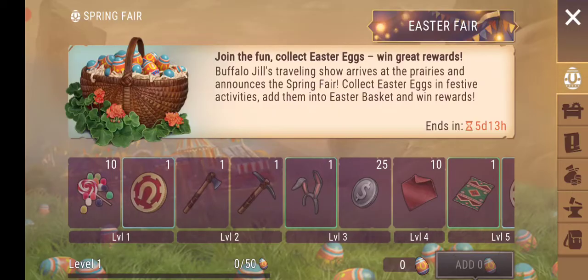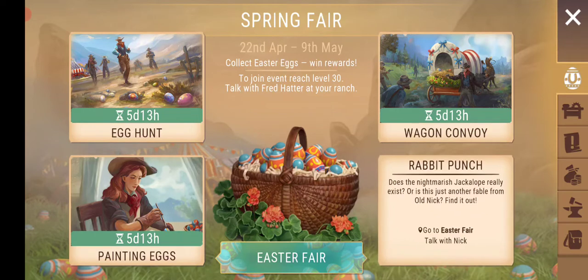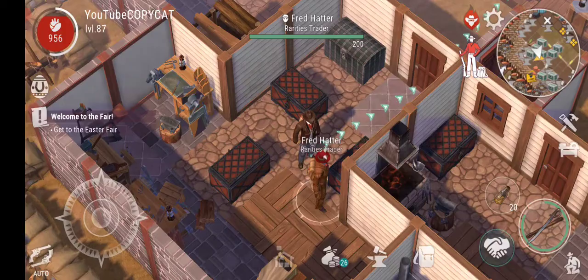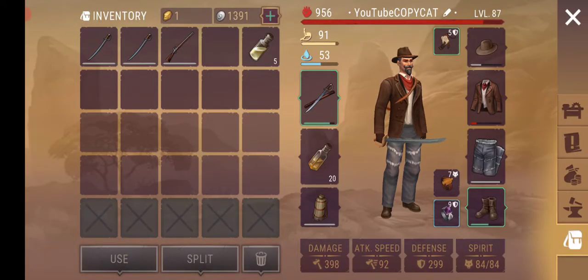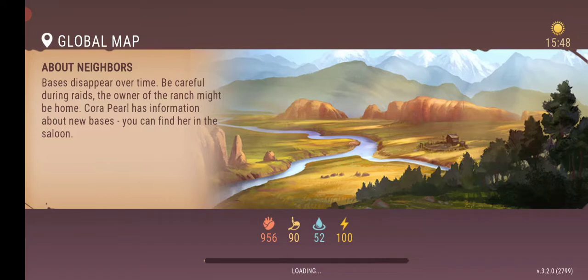We're in the Easter area doing a lot of things here. Look at this one — Rapid Punch. That sounds so crazy. We really want to try that out. I'm going to go to that particular area and I've taken a couple of swords with me. I don't know if that's going to be a good idea, but let's just try that out and see what we can get.